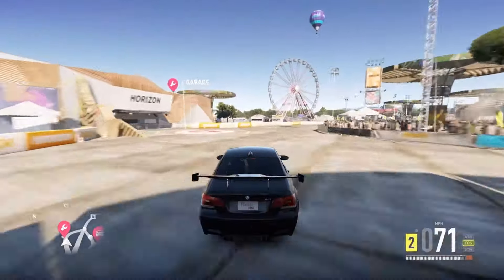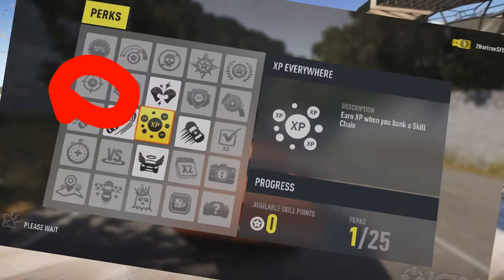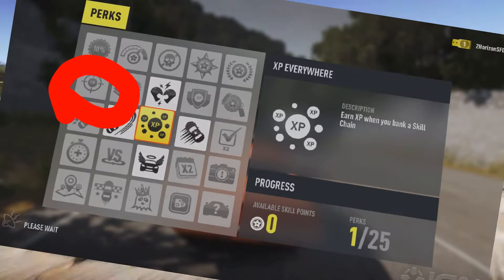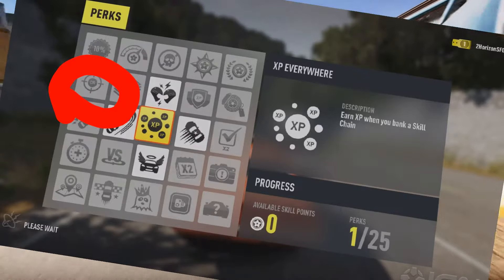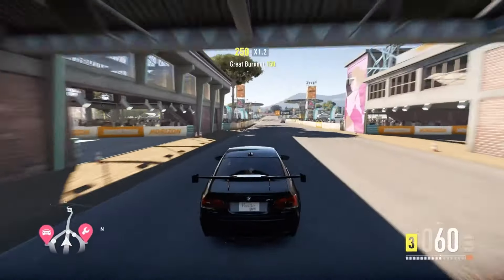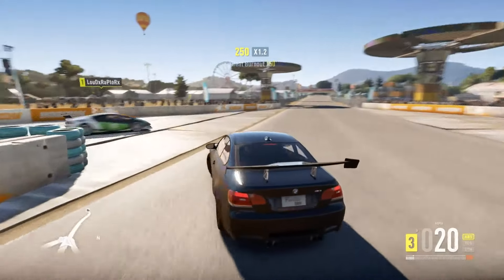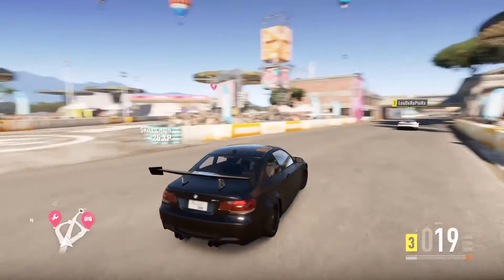You always want to be looking for better cars. If you're in S1 class, go for S2s and X class cars. That's going to allow you to earn a lot more credits because the races are harder. You can also go into your game settings and change your difficulty to extreme — you'll get paid a lot more that way. As you can see, I spotted a Lamborghini.